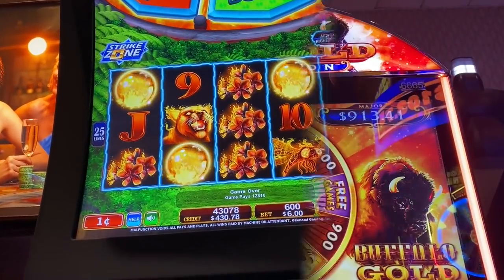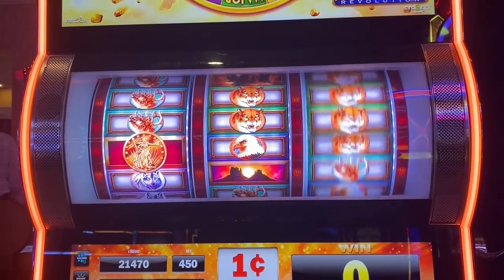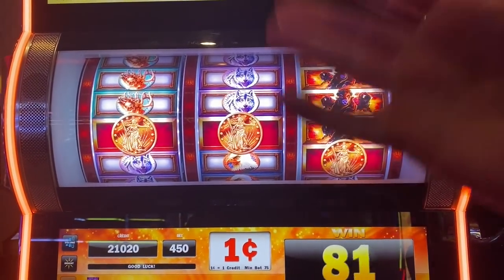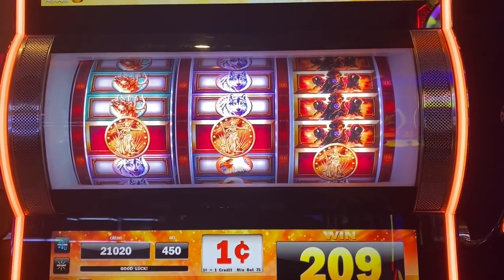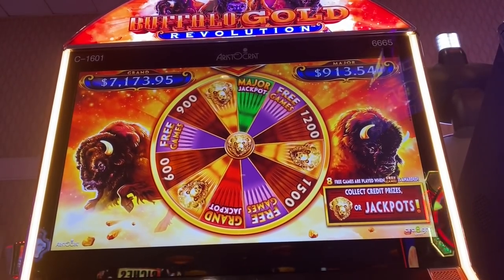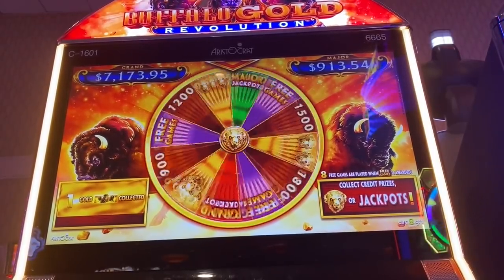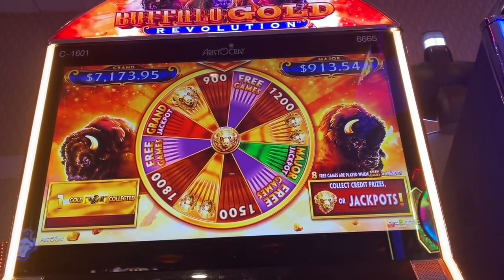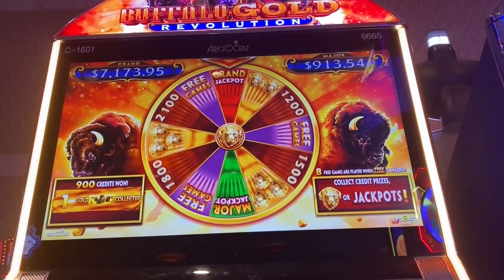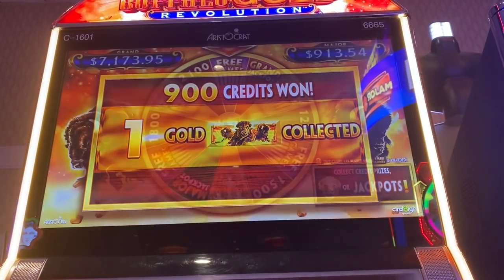128, not too shabby. Here we go on Buffalo Gold Revolution, the three-reel version. I just started playing it, got a big win, so I thought I'd show you. I'm doing max bet, $4.50 a spin. In the base game on the regular Revolution, you know how symbols can turn into the buffalo — it does it on this one too, which I think is really cool. Free games! That's a very interesting spin of a wheel — it kind of tweaks you out thinking you're gonna get something else.